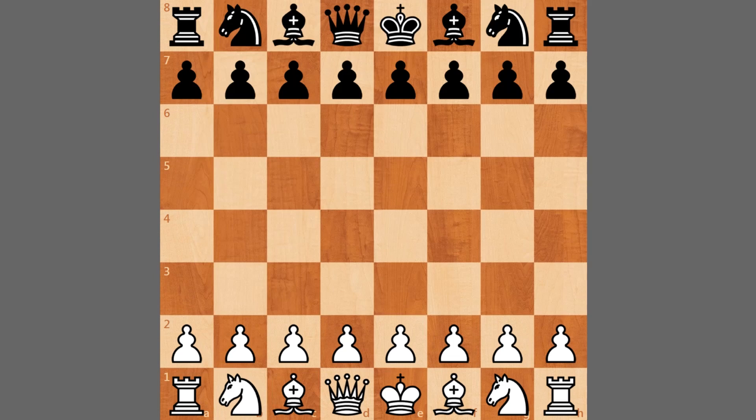Hello everyone. Round 8 of the Sinquefield Cup saw Alexander Grischuk facing off against Wesley So, and Grischuk plays f4, the Bird's Opening. This is something that we rarely see at the top level. The commentators were joking that Grischuk might have overslept, so he wanted to play something less theoretical, and this might have caught Wesley off guard. So let's see how this game goes.